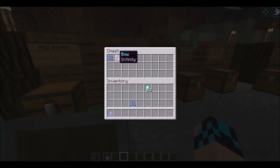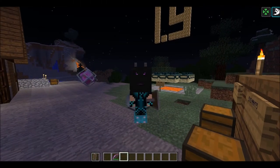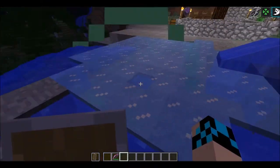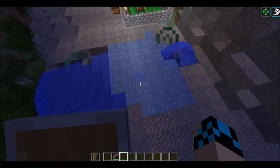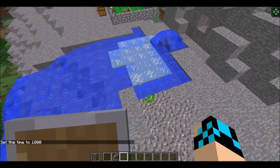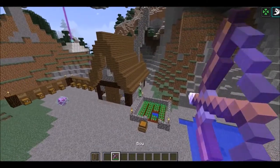Now we have the Frost Walker boots. Look at those — they look so nice, like I went to Macy's! Check this out: if you're walking across the ocean you can just walk right across. But watch — they start to melt. It has more detail when it's cracking, which I think is kind of nice.